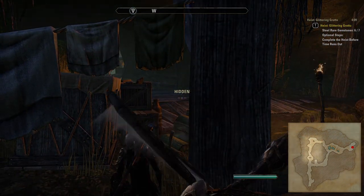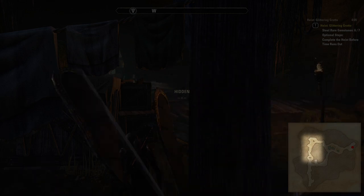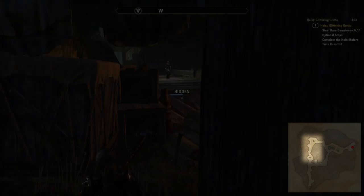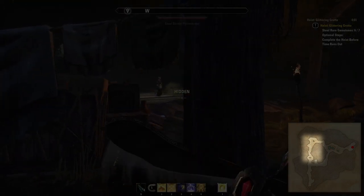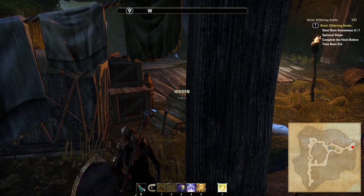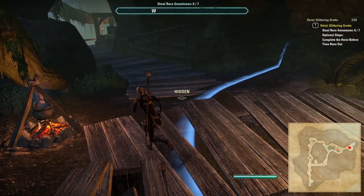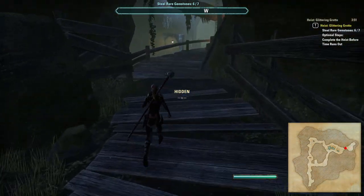I will note that I have left out of this walkthrough the corridor and room that goes around the top left-hand side of the map. Gem pouches do spawn there, but the NPC patrols are also pretty thick and a lot more difficult to get past. If you know the locations shown in this video and remember that gems sometimes respawn, you should never need to go into that area.